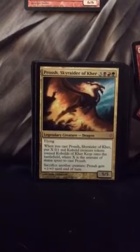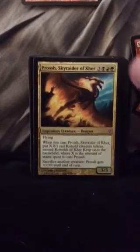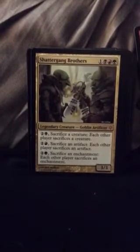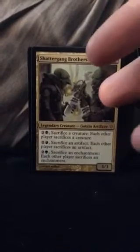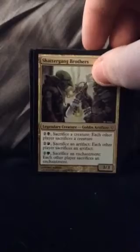This one works well with tokens — when you cast or put X 0/1 creature tokens onto the battlefield, where X is the amount of mana spent to cast, sacrifice another creature and it gets +1/+0 on the turn. This is my favorite one — it goes better if you're using sacrificing. I like this card because a lot of the cards require sacrificing. This one says sacrifice a creature and each other player sacrifices too, so it makes all your opponents sacrifice cards, which gives you the benefit of being able to sacrifice more cards.